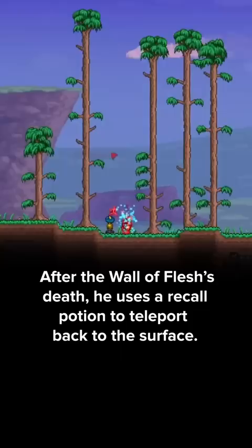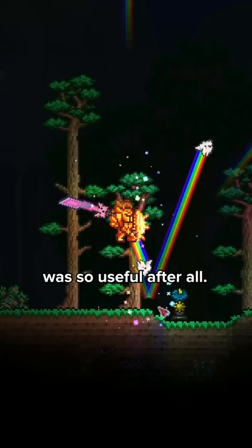After the Wall of Flesh's death, he uses a recall potion to teleport back to the surface. And now we can see why the Enchanted Sundial was so useful after all.